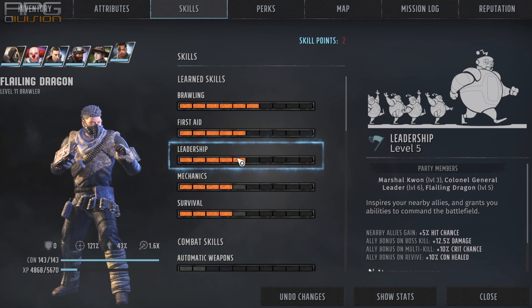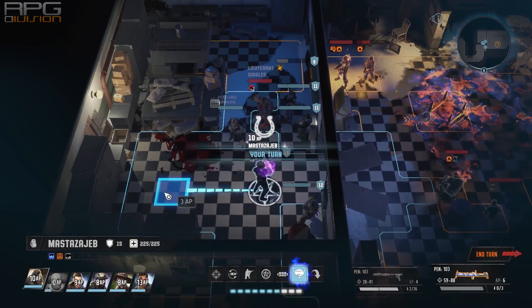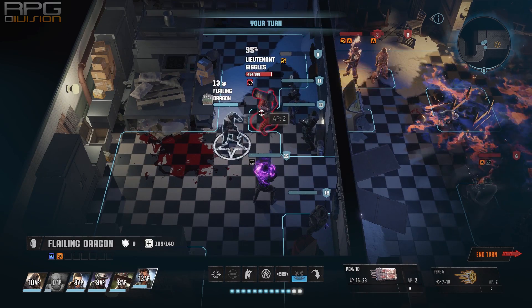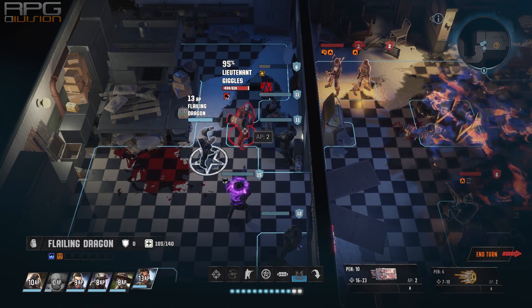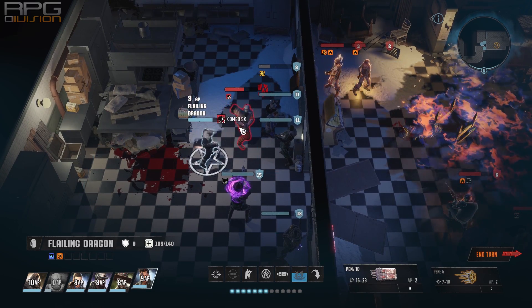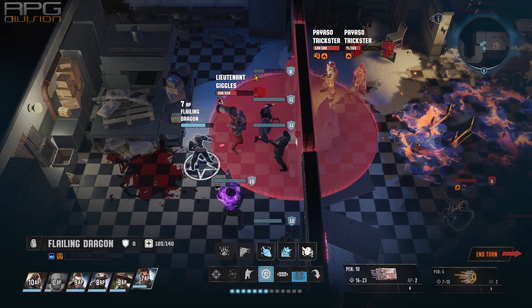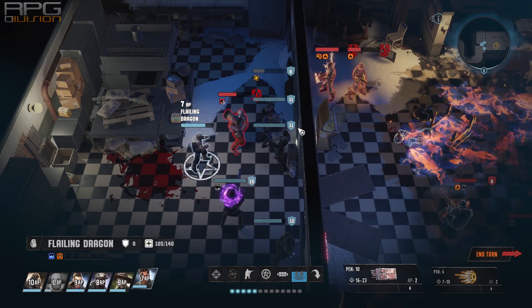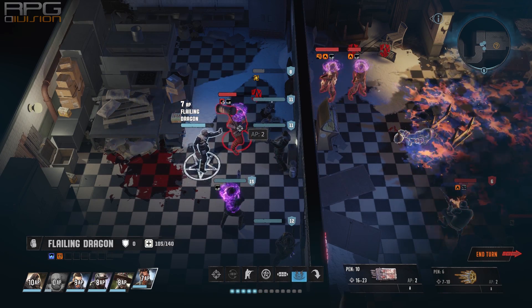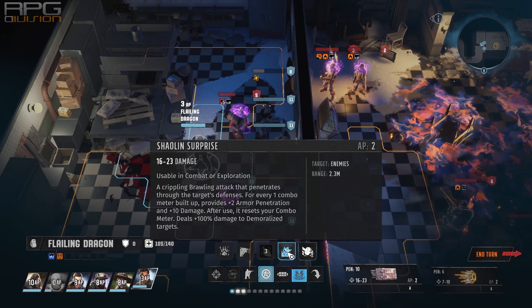Another important skill is leadership. We only need 5 points — 5 points into leadership grants us the Demoralize perk. Demoralize is very important for this build to increase damage we deal to enemies with Shaolin Strike. The problem is that leadership works very well with charisma-focused builds, and unfortunately we simply do not have points for charisma. This is not your leader. You should have a proper leader in the party next to this character — that way you'll have 2 Demoralize abilities, which will make your life a lot easier, especially for the brawler to increase damage significantly.